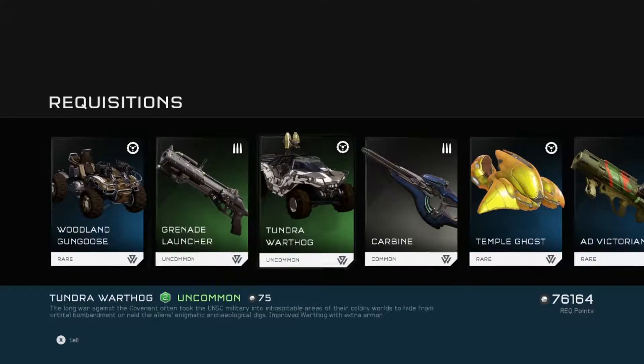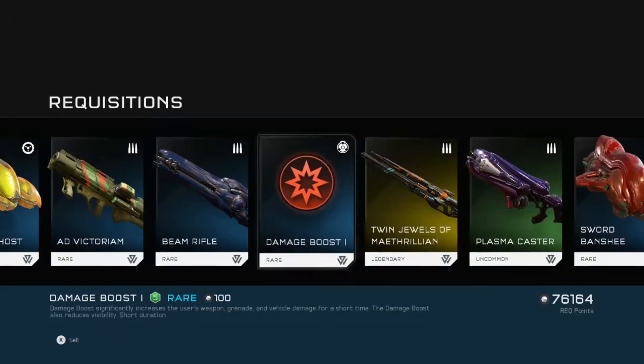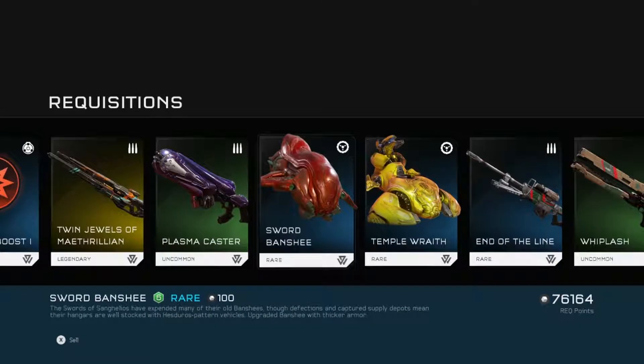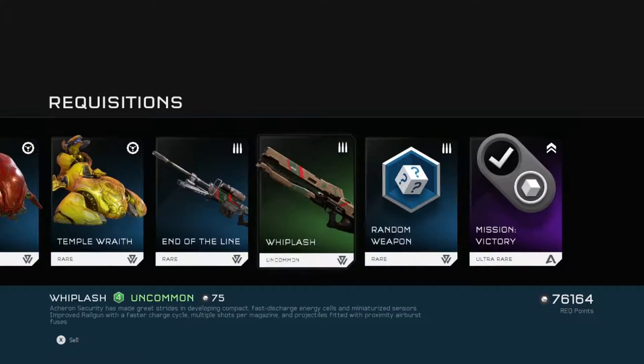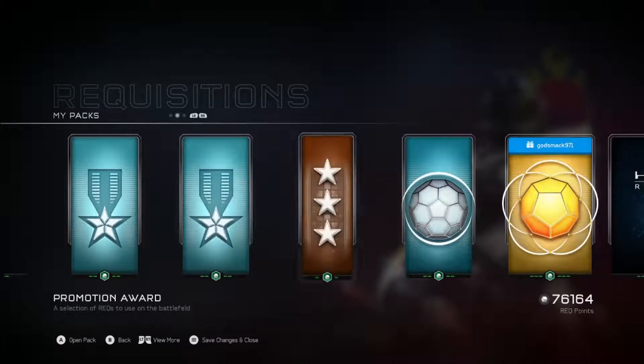Mongoose, Grenade Launcher, standard Carbine, another Temple Ghost — oh, an Advictorium Level One, damage boost, Twin Jewels of Maithrillion, Temple Wraith, another Whiplash — whoo, I like Whiplashes, they're fun.